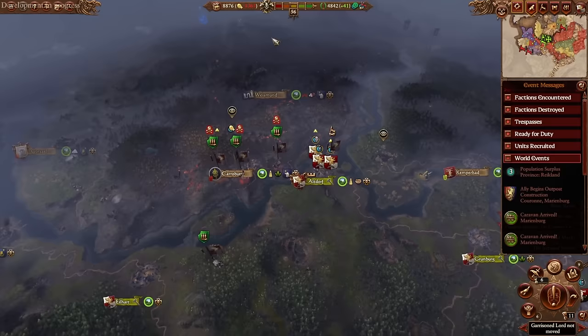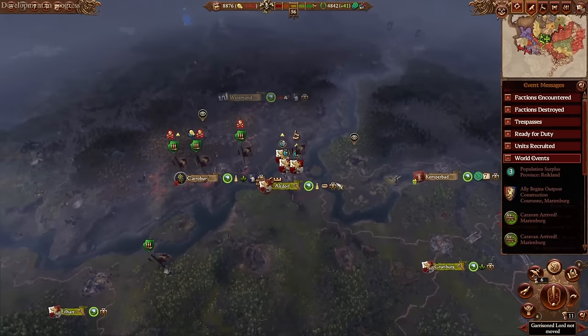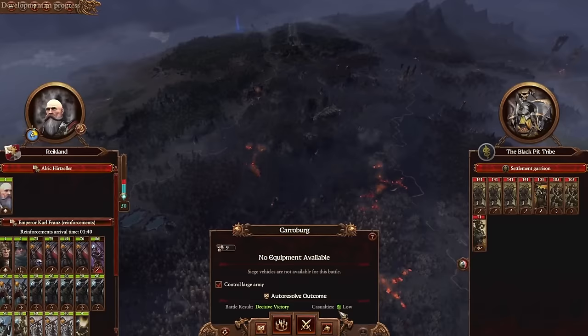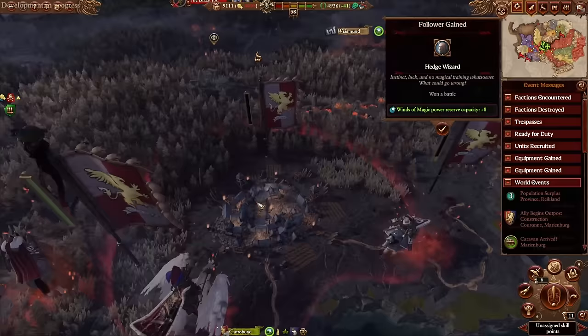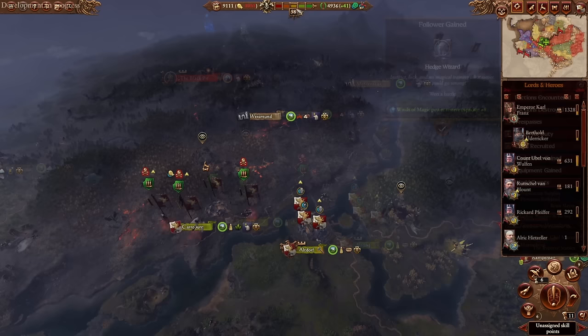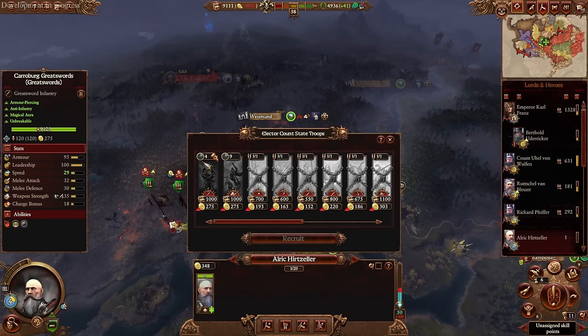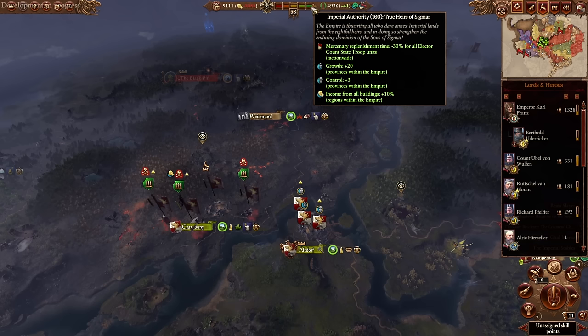The imperial authority meter now just reflects how many empire regions are owned by empire factions. Any region with one of these empire region markers will count. Capitals and fortresses are worth two points. As long as empire factions control most regions and your imperial authority is higher than 50, you'll get a small buff to growth and control. At 76 or more points, you get plus 10 growth and plus two control, plus faster mercenary replenishment for all elector count troops. If you fully unite the empire and reach 100 imperial authority, you get minus 30% mercenary replenishment time, plus 20 growth, plus three control for all provinces, and plus 10% income from all buildings within the empire.